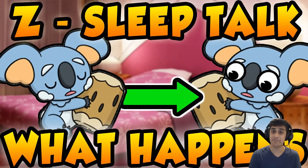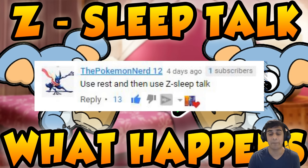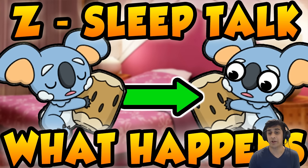Welcome to the channel, my name is PhillyB2, and welcome back to another Z-Move showcase video — a series where we look at different Z-Moves in Pokemon Sun and Moon and see if they're good in competitive battle, if they make no sense, or if they're just really fun to use. Today's video is about Z-Sleep Talk, brought to you by our buddy the Pokemon Nerd 12, who suggested using Rest and then Z-Sleep Talk. We'll be using Komala as our test subject — it doesn't need to Rest since it's forever sleeping, making Z-Sleep Talk automatic. You'll need the Normalium Z crystal since Sleep Talk is a Normal move.